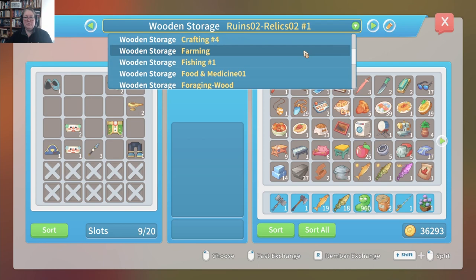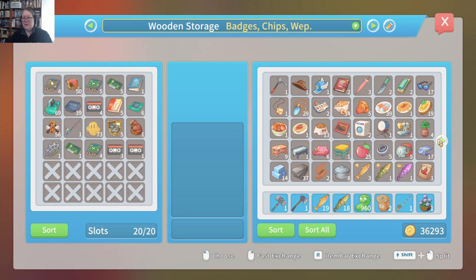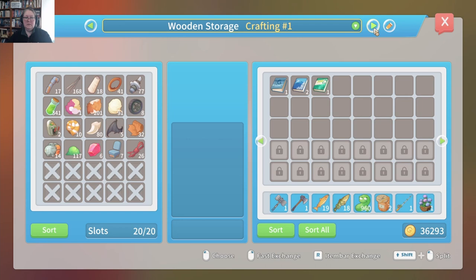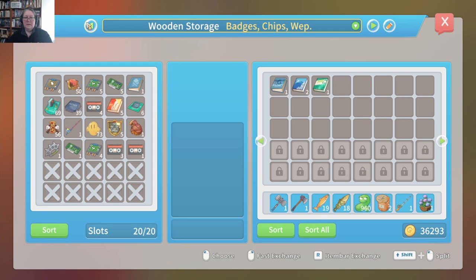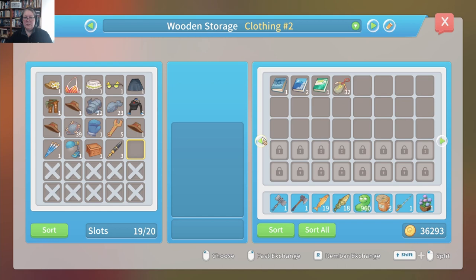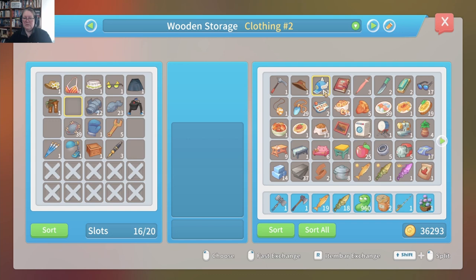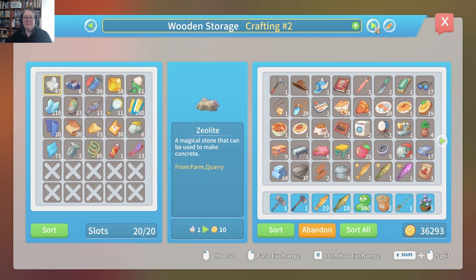Let's start with the clothing boxes — badges, chips, weapons. I'm out of space in my clothing box. Where did I put my talisman? There they are. These things don't stack — we're just going to sell all these excess hats because they're driving me crazy. We can sell those as well. The rubber belt needs to go away, as does the cloth.